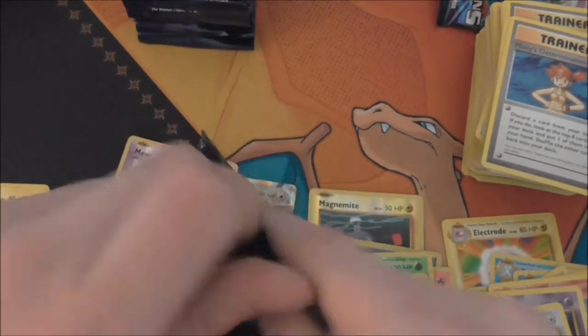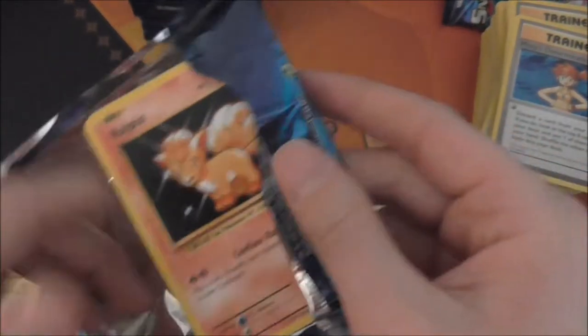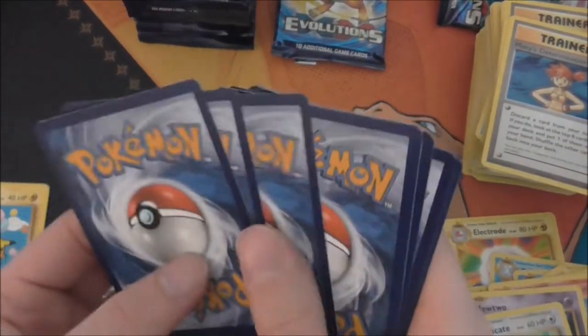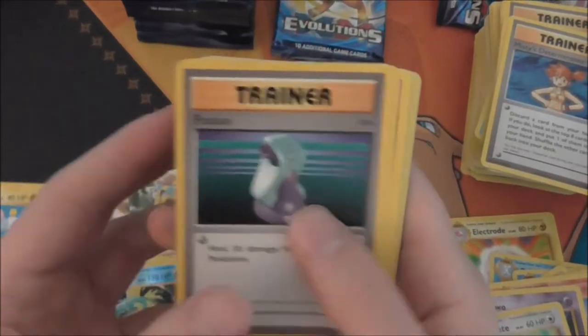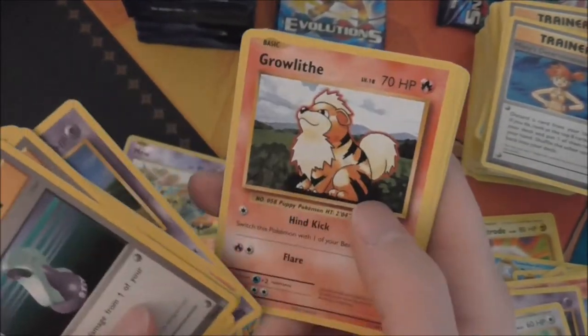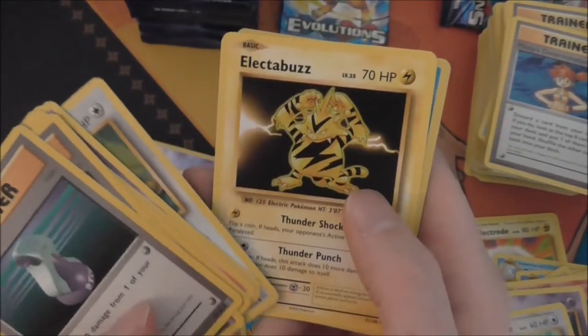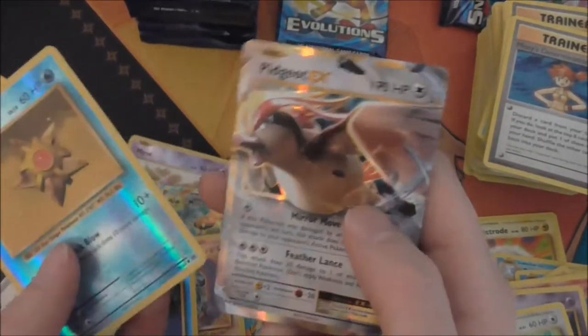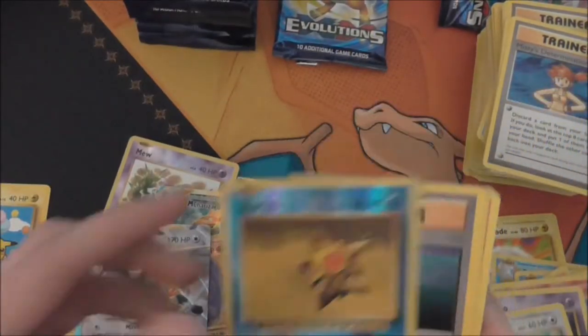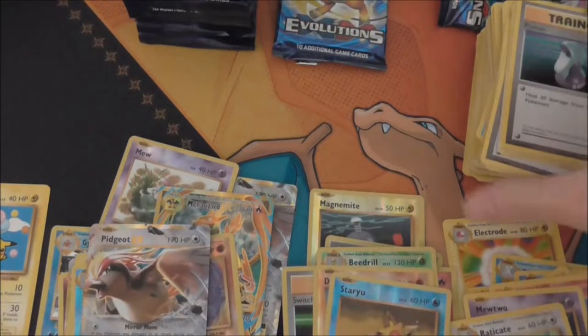First pack on the left side of the box — it's starting to look a bit messy up top. Potion, Venusaur Spiralink, Machoke, Vulpix, Nidoran, Growlithe, Rattata, Electabuzz, a Starmie Reverse — and a Pidgeot EX! I believe that is our second — so that's a duplicate EX.